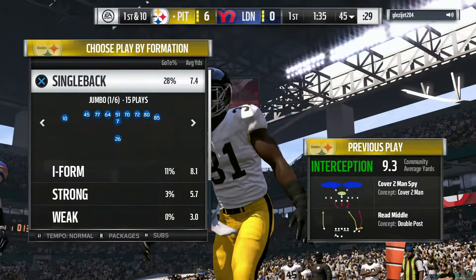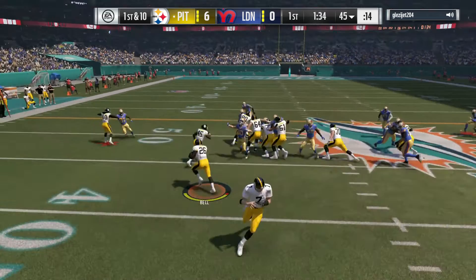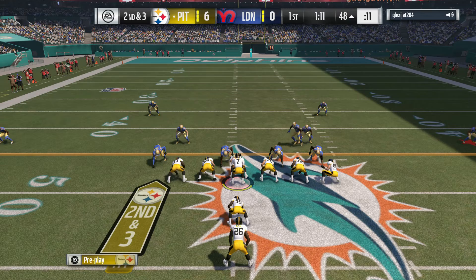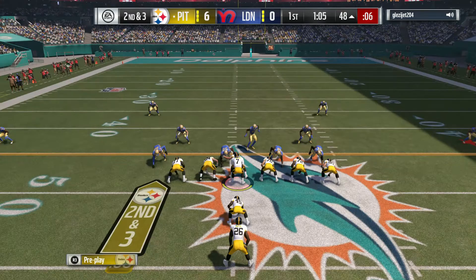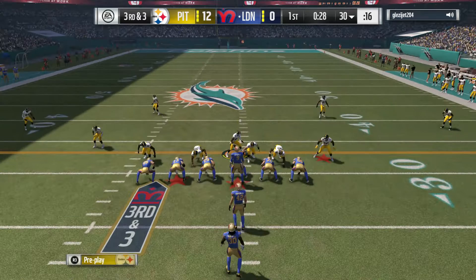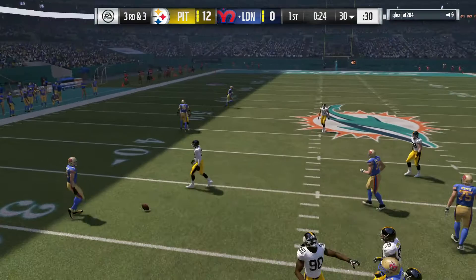You guys know exactly what we're going to do — pound the rock with Le'Veon Bell. Now I'm hoping he brings everybody down into the box to play the run, so I'm going over the top with a play action shot. Julio Jones and DeAndre Hopkins are two of the best receivers in the game, and they can't be covered. DeAndre Hopkins is wide open — that's a touchdown! I love it. Third and three for the opponent — I feel like he's going to run the ball. Brandon Marshall makes the catch. He faked me like no other.